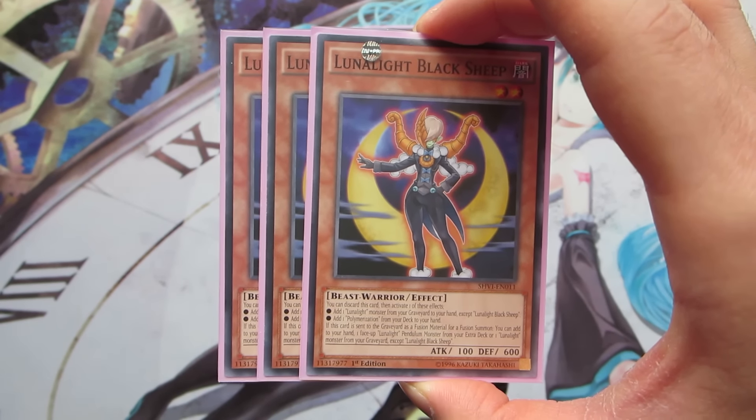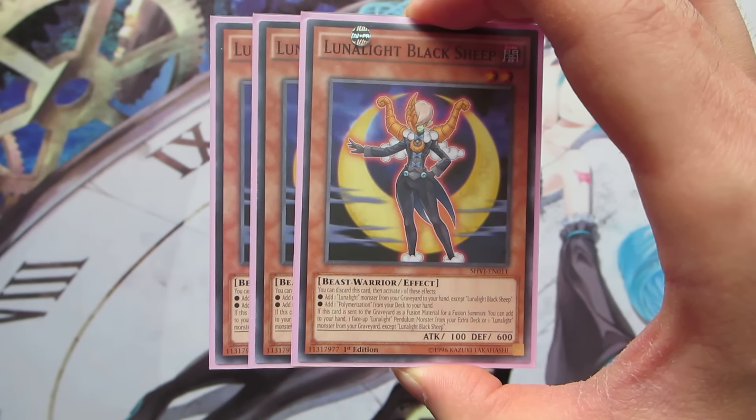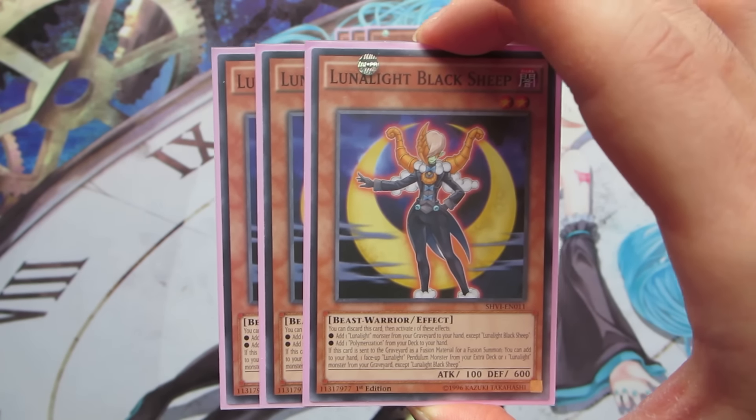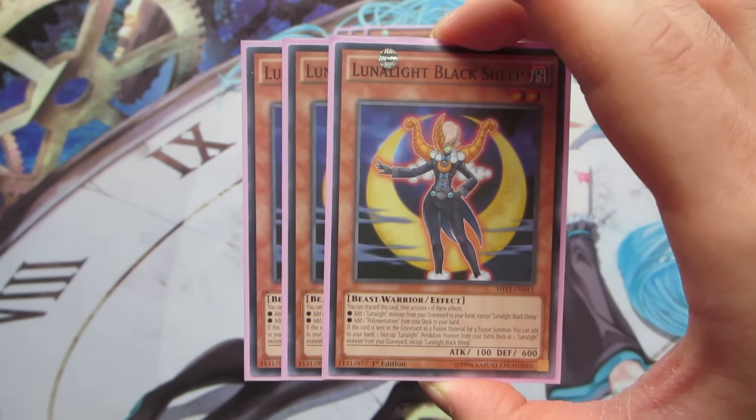Next off, we are playing three copies of Lunalight Black Sheep. Black Sheep has two really good effects. First of all, you can discard her to add one Lunalight monster from your graveyard to your hand. Normally you're going to do this to add back something like Blue Cat, so you can pendulum summon it to double the attack of a fusion monster that you already have on your field.